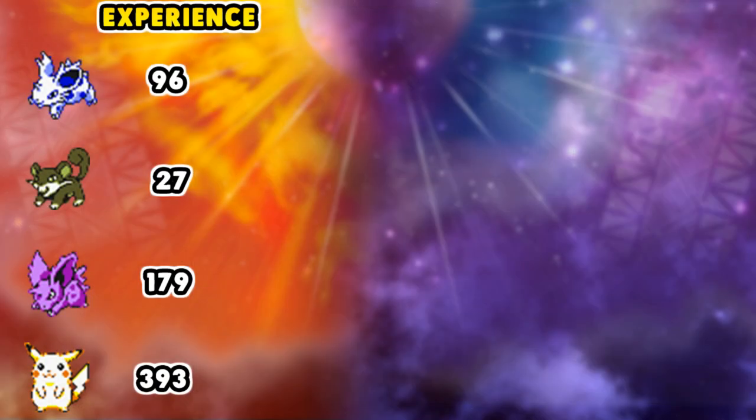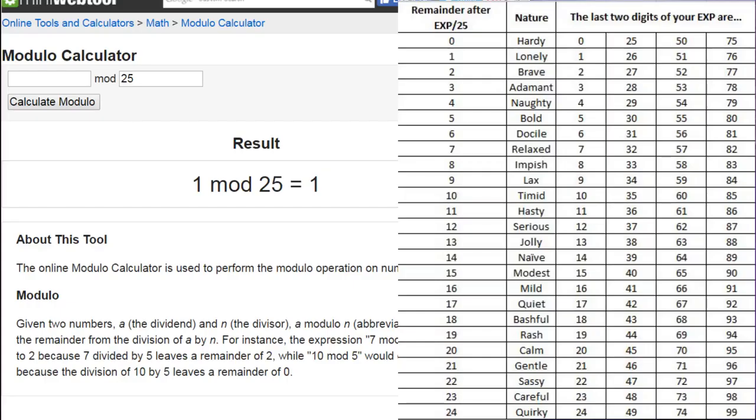Note down the experience points. The next thing you want to do is take a look at this chart, which shows that we divide the experience by 25 and see the remainder. The remainder is what determines the nature of the Pokemon. Nidoran female was 96, so we divide that by 25 — the remainder is 21. Looking at the chart, a remainder of 21 means the nature is going to be Gentle.